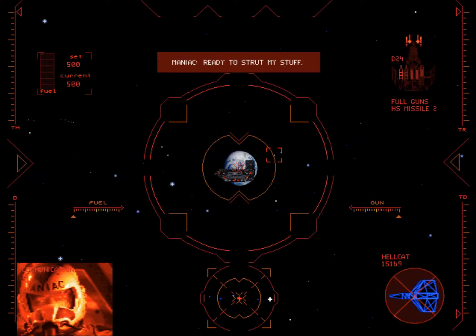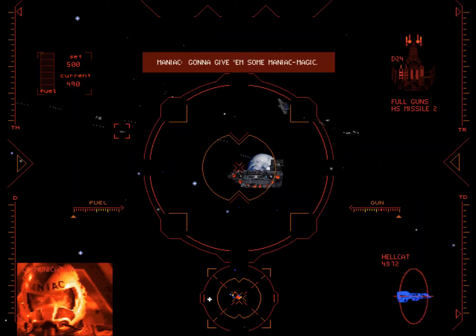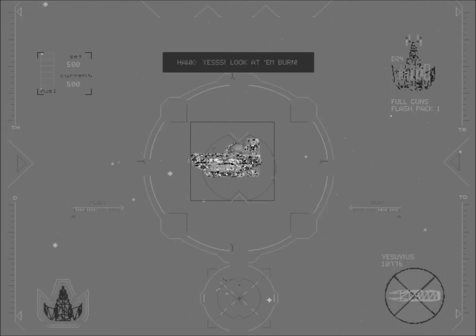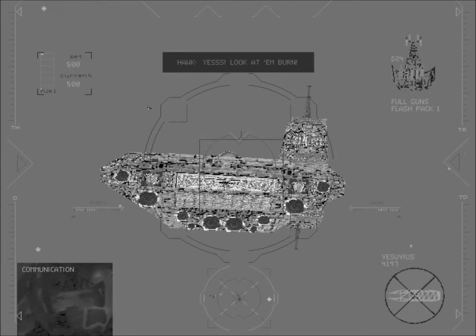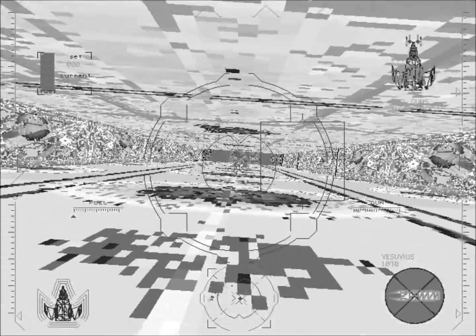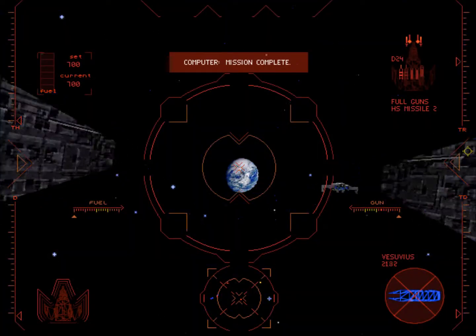Really gonna raise my kill score here. So here's how shamelessly, shamefully easy this mission is. I can just cloak and lock onto it — I'm not cheating here, I'm not even exploiting a bug. I'm cloaked and going into the Vesuvius' hangar bay. I'll even kill my speed. Uncloak. Fire the flash pack. And now book it. And the thing blows up. And that's it. Crazy, right?